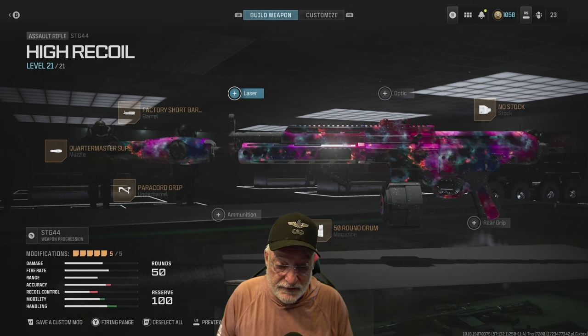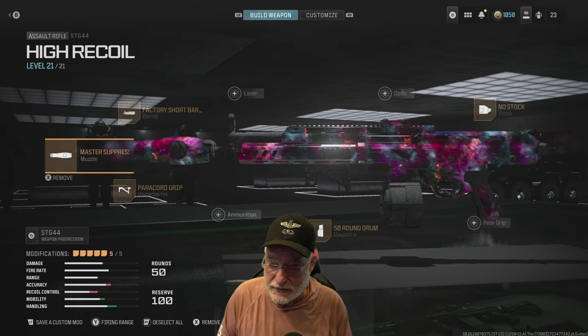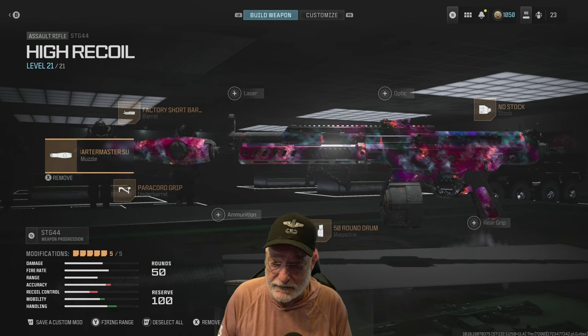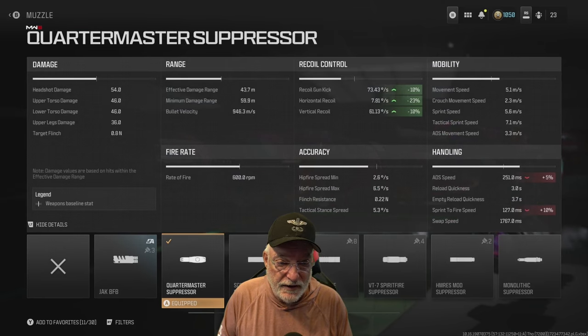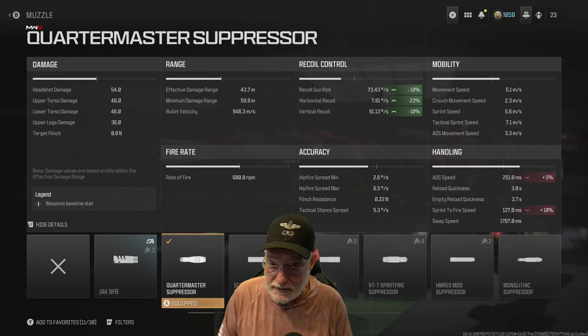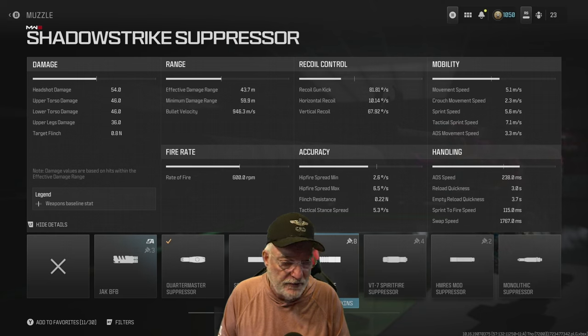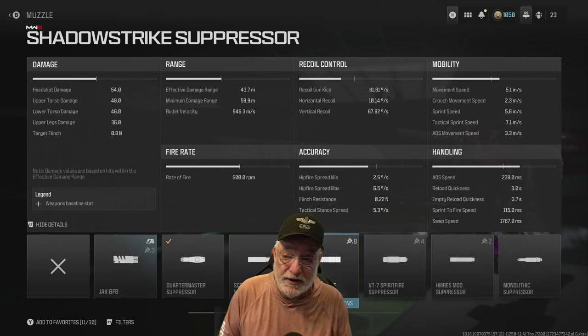I've added the paracord grip — new for season five — along with the quartermaster suppressor. The quartermaster suppressor gives us some recoil control. The ADS speed is 251 milliseconds, which is as good as it's going to get with this build. We can make it better by using the shadow strike if we need a suppressor. Sprint to fire is an awesome 127 milliseconds, though the quartermaster does hurt that. Shadow strike would drop those numbers to 238 milliseconds ADS and 115 milliseconds sprint-to-fire.